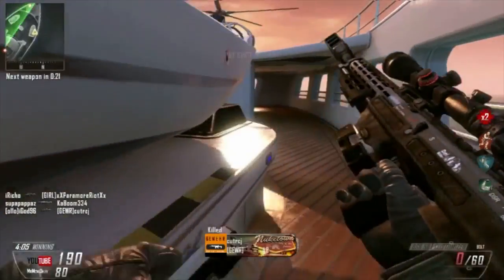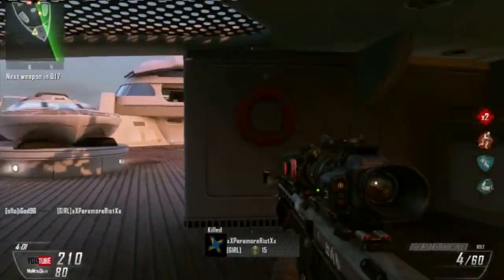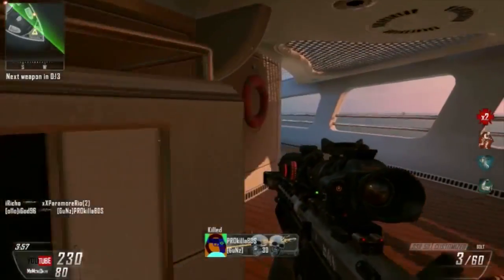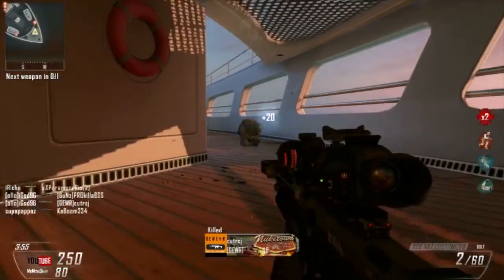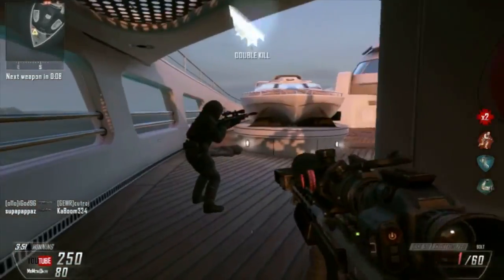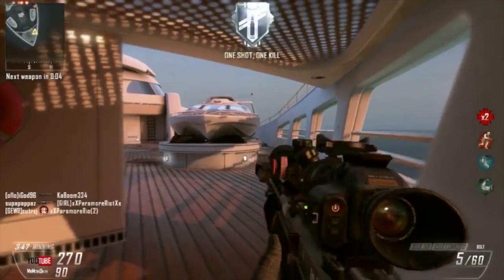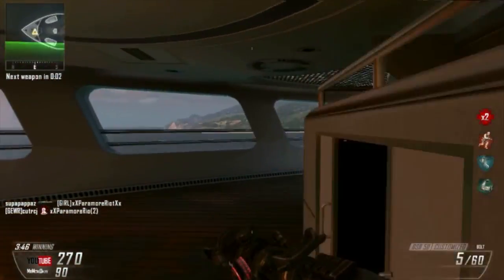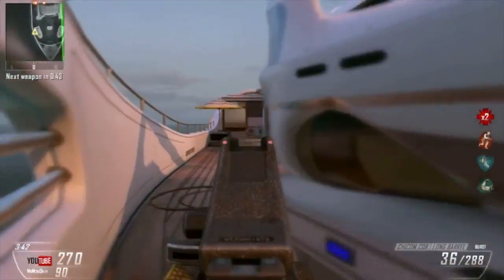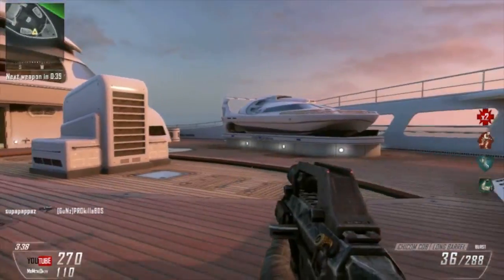I kept on running around, getting quickscopes — didn't even know how I was doing it. I hate this thermostat; it's good but also annoying because when I originally got it, I thought it was the gun from gun game with the full auto semi-auto. Moving on to the Chicom CQB — this gun is burst fire but if you've got a really nasty trigger finger you can turn it into full auto without even putting the attachment on.